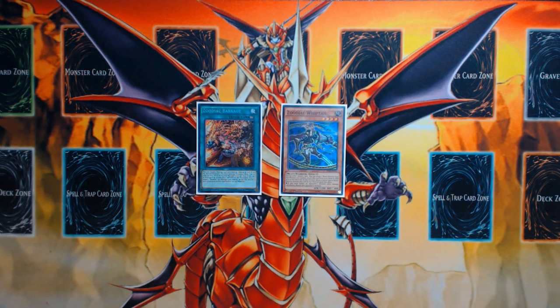Hey, what's up guys? Phoenix here, and this video is going to be another Yu-Gi-Oh! combo tutorial video, and this is going to be another new Zoodiac combo tutorial video for the Maximum Crisis format — what this deck is capable of doing with Maximum Crisis support, aka Zoodiac Chalkanine, available to it.